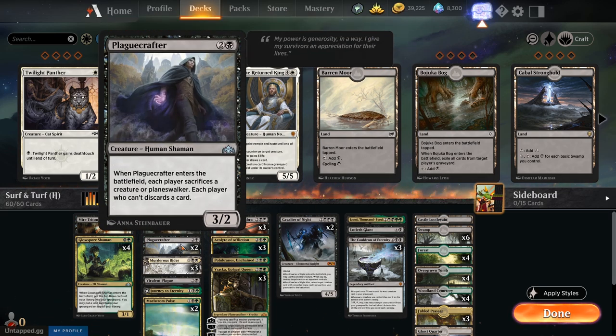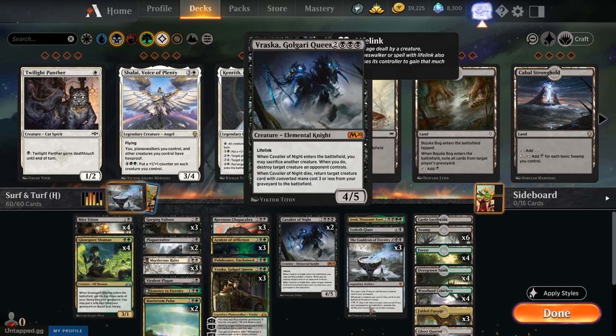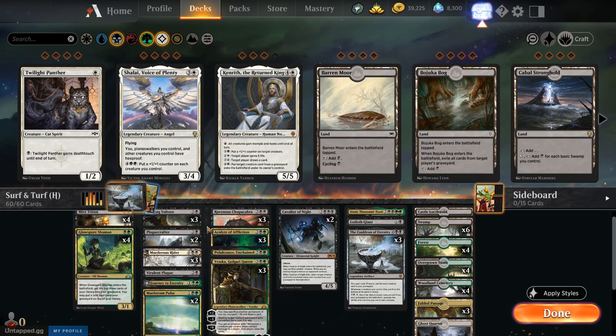We've got removal in the form of Ravenous Chupacabra and Cavalier of Night — those are the creature-based removal pieces. We also have a one-of Pelakka Wurm because we're milling over lands, so we can escape it and it has a fight ability. I actually beat a blue-white High Alert deck last night with this list using Pelakka Wurm — my opponent had zero-fours and zero-fives so it machine-gunned their entire board and stayed a 6/6.